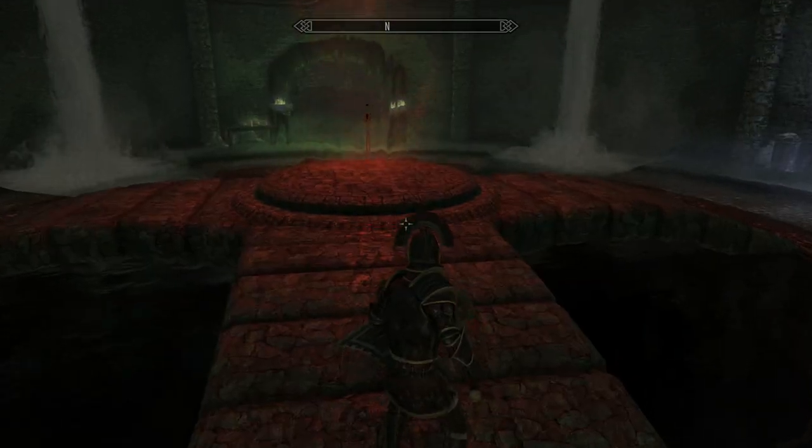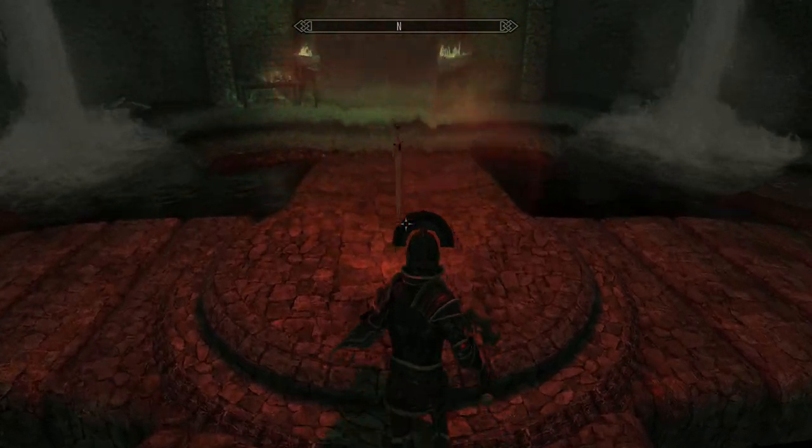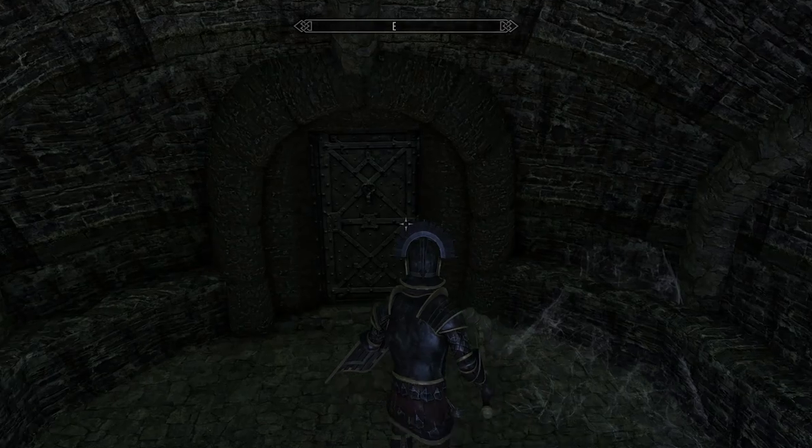You follow the ghost into this main chamber and you've pretty much got three areas that you're going to be exploring and then taking out three different guardians. Only one of the doors will be open at a time so you can't really go wrong, and make sure you pick up the journal at the start.